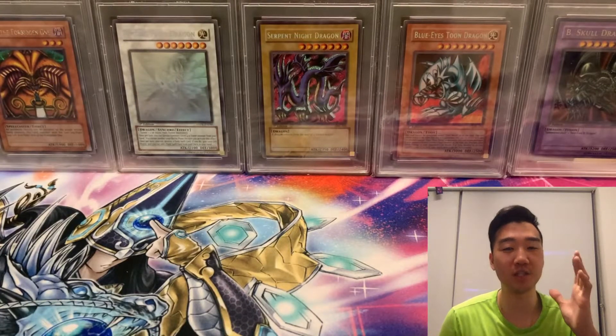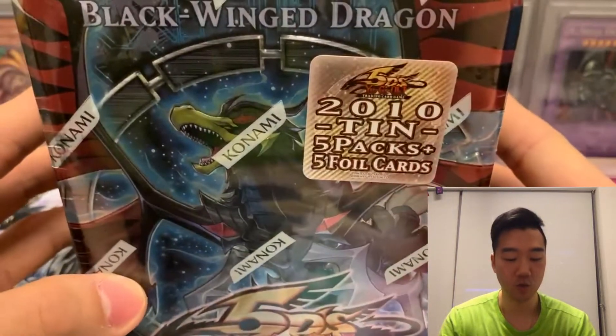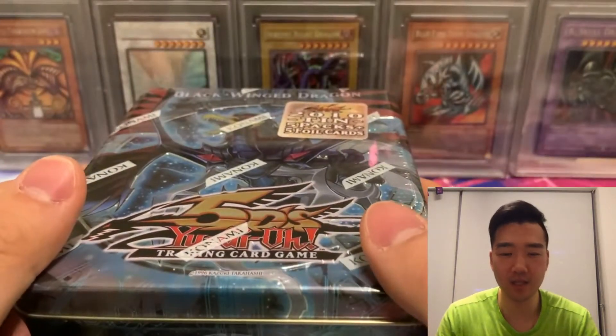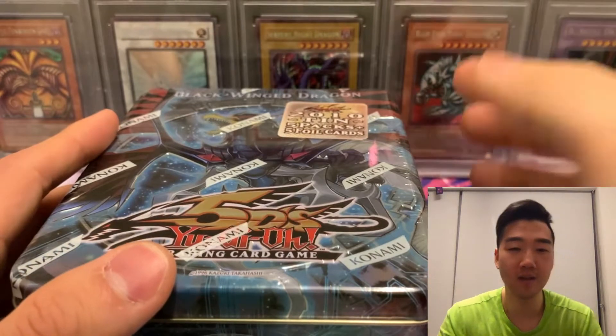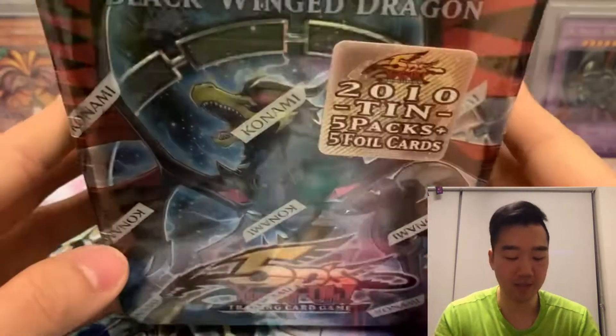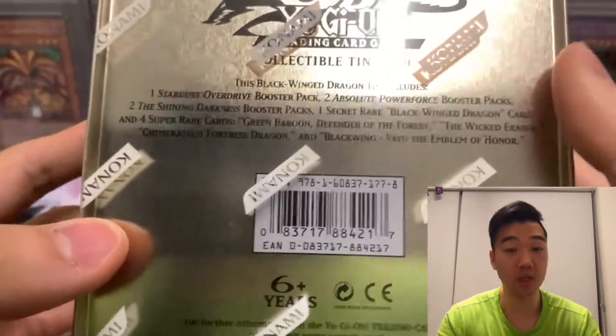He has graciously allowed us to have a rematch and supplied this tin — a 2010 tin — and I picked the Blackwing Dragon. Basically we're doing a 2010 tin-off to see who gets to pull the absolute nuts. I picked this tin because there's something about the Blackwing Dragon that I really like.